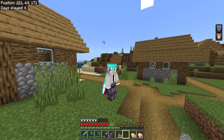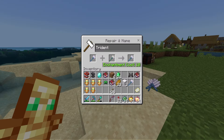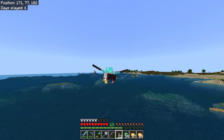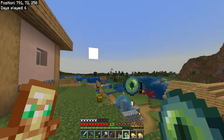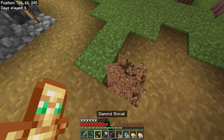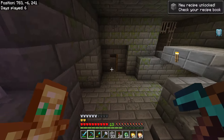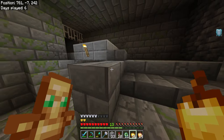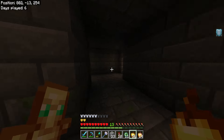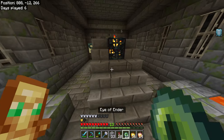Back in the overworld, my goal is to get a cleric villager and trade them up to expert level so I can trade emeralds for ender pearls, then find the End portal and defeat the ender dragon. We got an ender pearl! Trading the last emeralds for glowstone. I went back to mining sand to get emeralds to trade for ender pearls to turn into eye of enders.